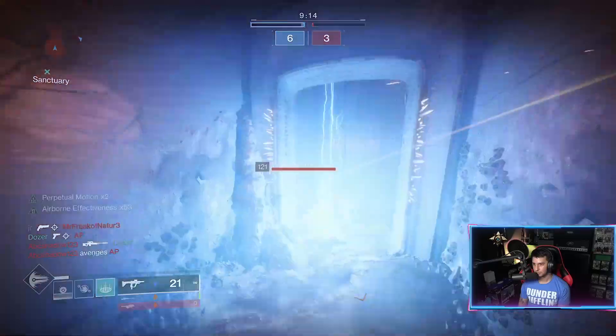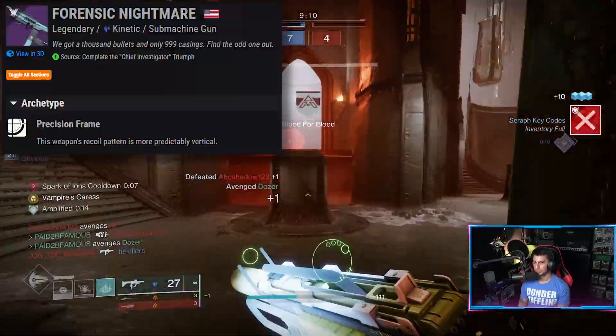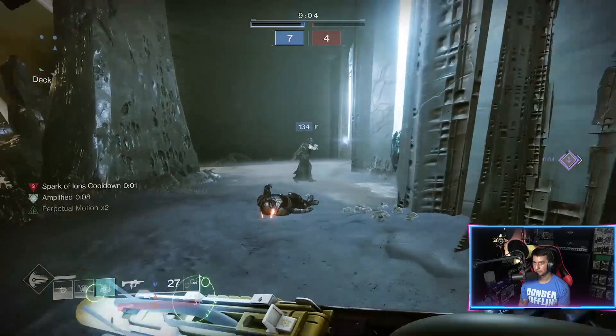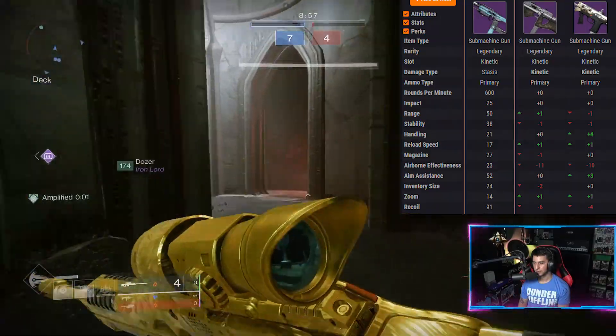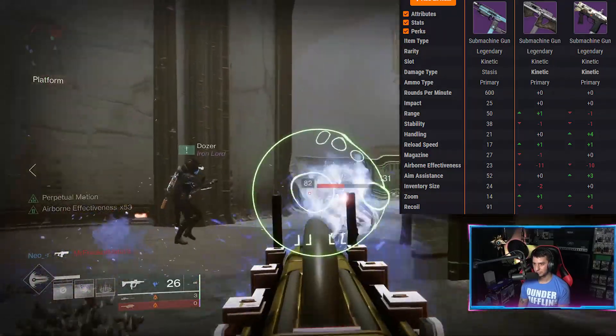It's currently the only craftable SMG in the Kinetic slot that's 600 RPMs — this is a Precision Frame with a more predictably vertical recoil pattern. It does Stasis damage so you can roll things like Headstone on it for Stasis builds. There are only a couple other Precision Frames in the Kinetic slot: the Friction Fire and the NOD, but you can't craft those two SMGs, which makes it much harder to get the roll that you want.